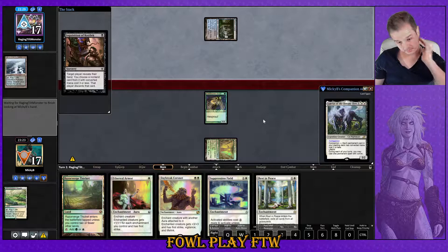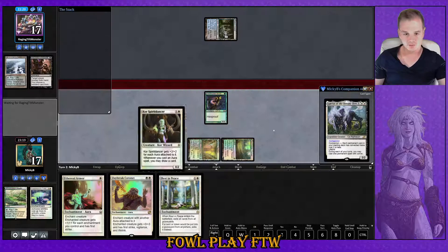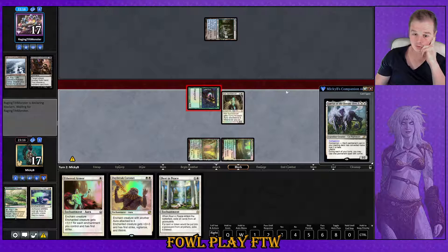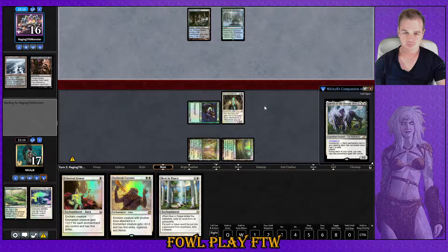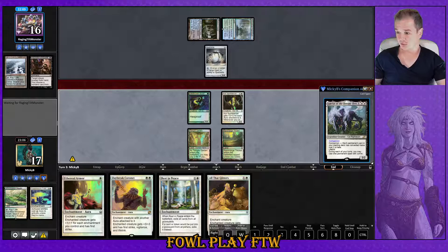Inquisition of Kozilek — here it comes. What are you taking, opponent? I'm probably just jamming Suppression Field here if I'm given the chance. My opponent takes away the Suppression Field — of course. Spirit Dancer is also an extremely good card to jam here. They could have a Fatal Push for it, but if they have it, they have it. Wonderful! This Graveyard hate is absolutely number one A+. We haven't had to play around Spell Skite in how many years? This is going back about five years where this card actually saw play.